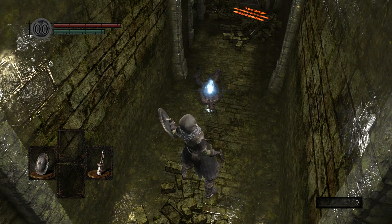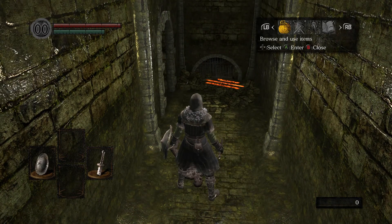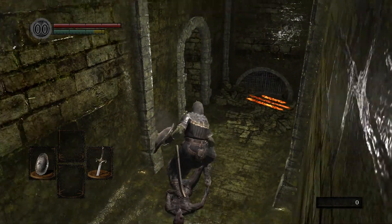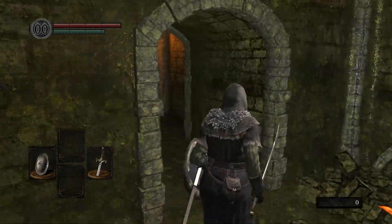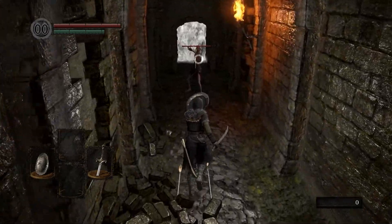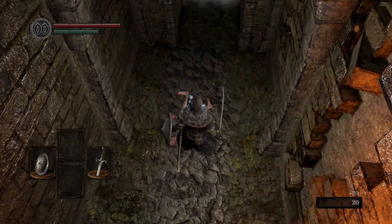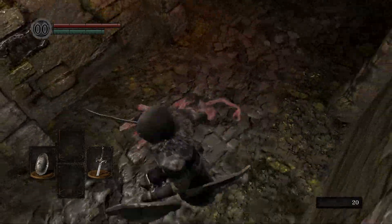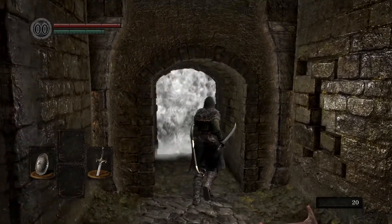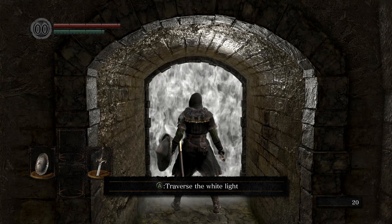The hollow will then run away from us because we're just that menacing — that's how strong shields are. You should loot the next body, which will have our class weapon, equip it in your right hand, and take out the archer hollow. We're now met with a fog wall and given the option to traverse the white light. Fog walls are often one-way doors before boss fights, but sometimes they're just one-time doorways to the next area — you'll never be sure what's on the other side until you walk through.